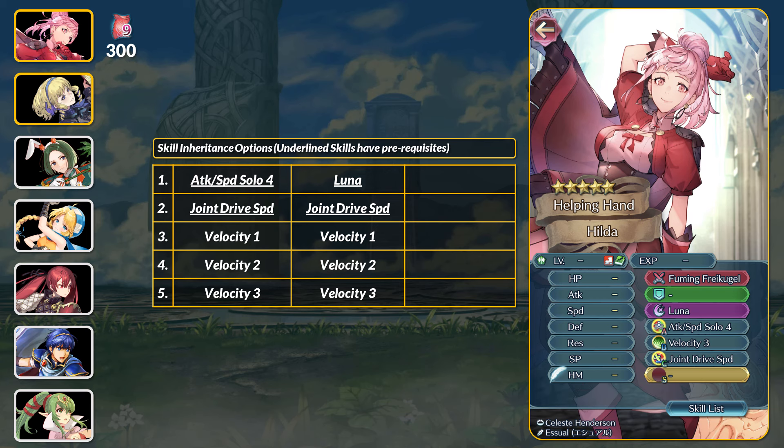Hilda has one rare skill in Velocity. This is a dodge B skill that grants No Guard as its secondary effect. I personally think it's one of the best dodge skills, and they just never put it on another unit, and there's no tier 4 yet. Kind of feels like one of those skills they regret making.